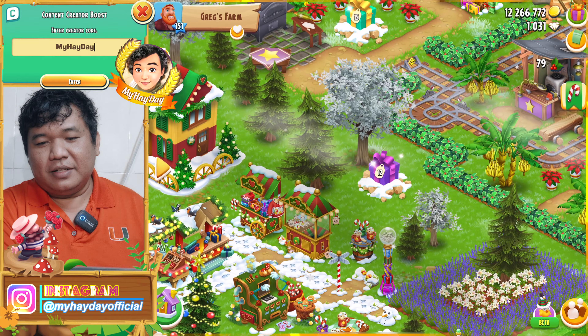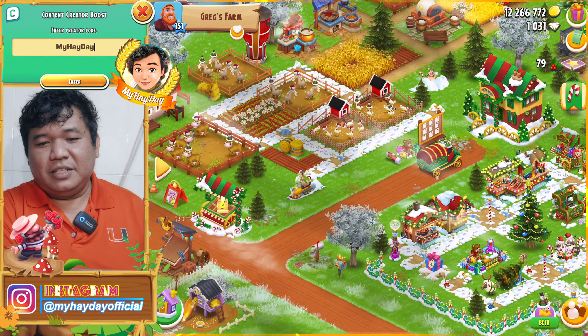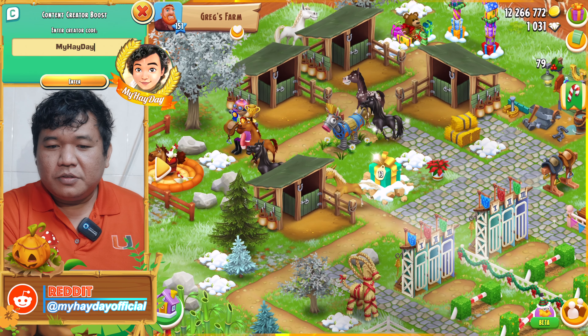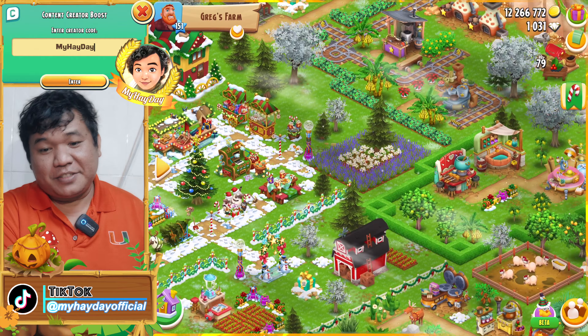How about number twelve? It is the earnest booster. How about number thirteen? I can see it right now — it is the millet, I get three.